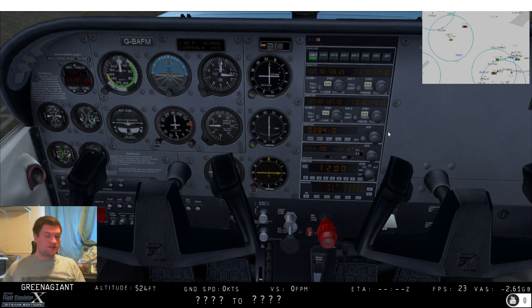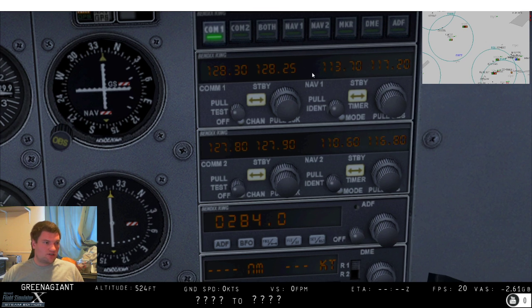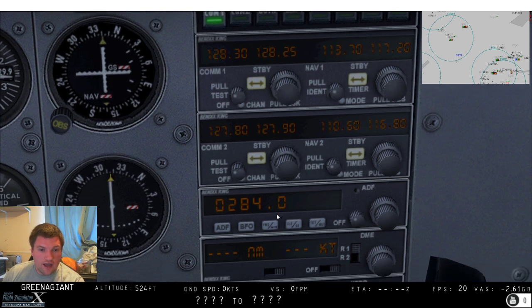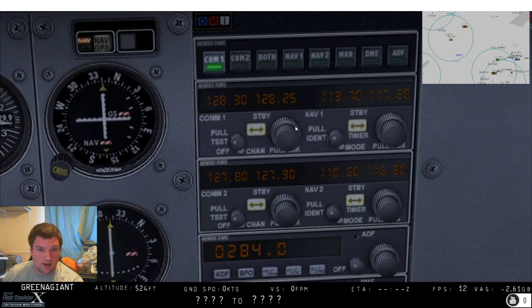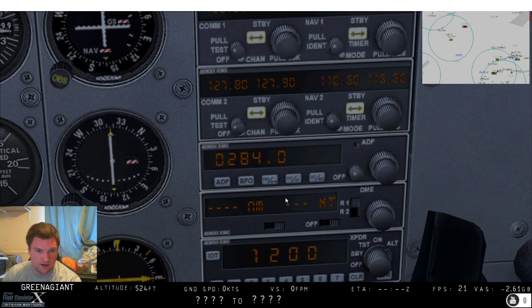Inside the aircraft we obviously have a nav radio, whether that be Nav 1 or Nav 2, and that's how we tune into our VORs and also for ILS, which we'll talk about in more depth at some point. For the NDBs it's on a completely different radio - a completely different frequency range - rather than megahertz, we're down in the kilohertz range, and that's using the ADF - Automatic Direction Finder.